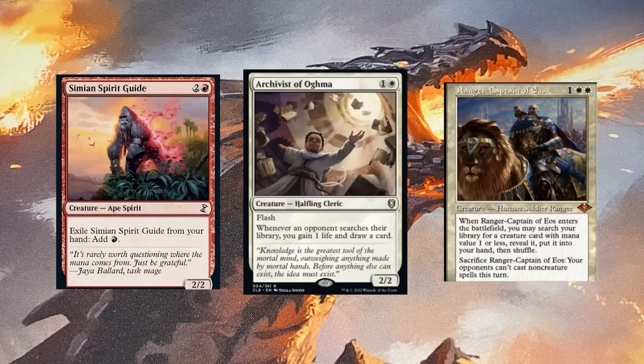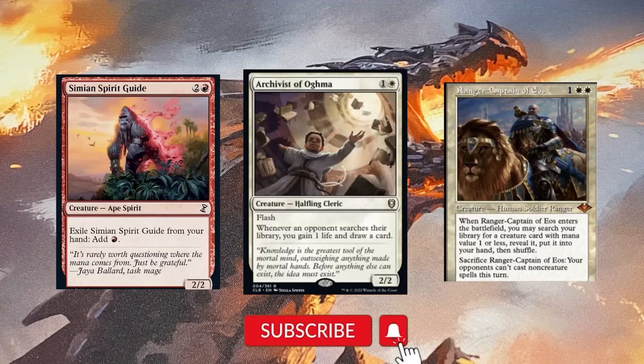That extra life might actually win you the game and keep you around long enough. Simian Spirit Guide allows you to do shenanigans — it's one more mana that people don't know is in your hand. If someone tries to Counterspell your commander, you exile this and your commander comes out. It also helps you ramp mana.